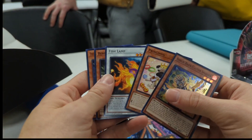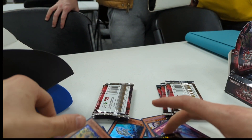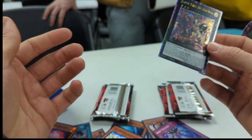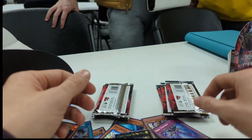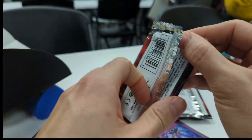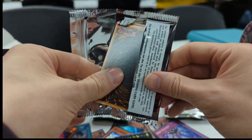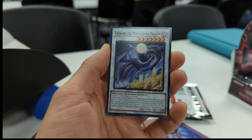We got a super, so it looks like the QCR can take up a super spot — that's actually pretty good to know. You still get your three or four ultras, your two secrets, and possibly a QCR in any of the super slots. I like it when they randomly add in the QCRs like that — Konami, that's the right decision! We got Dark Guardian.